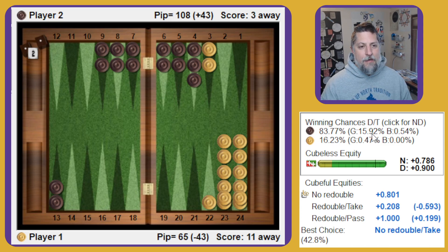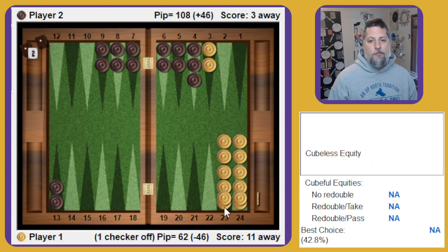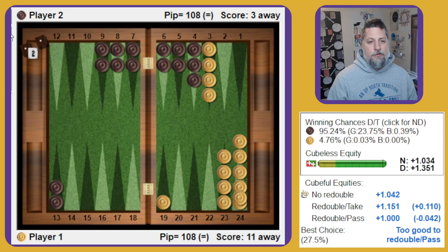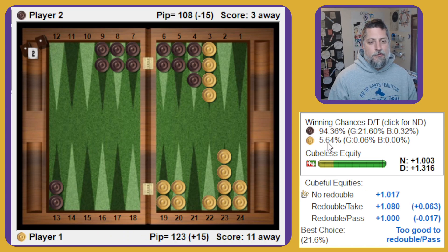What if the checker is only two back and we're going to get trapped a lot — what are our winning percentage chances from a position like this? We do get gammoned a little bit more, but we win a full 16%. We still get some chances to escape and win the race. Something that's probably too good for money could still be a take at this kind of score pretty easily. What if we had a fourth checker back here with a two-point board — how are we doing now? Now this one would be bad enough to let go of. We're down underneath 5% with the crash board.